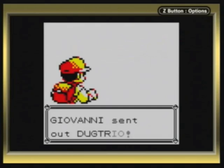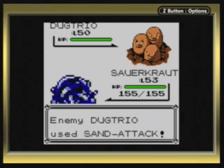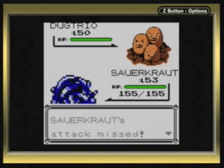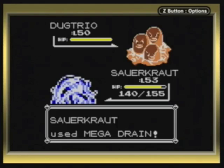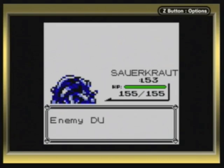Giovanni has five Pokemon. He starts out with a Dugtrio at level 50, with Dig, Earthquake, Fissure, and Sand Attack. Although this is his weakest Pokemon, it is also his most dangerous because it knows Fissure — one of those one-hit KO moves. Whenever my Pokemon get hit by an attack that lowers its accuracy, they become instantly blind. So it's going to take a while before Sauerkraut gets an attack off, hopefully before it uses Fissure. I'm counting on Dugtrio's low health to get me the win. He's the weakest Pokemon.